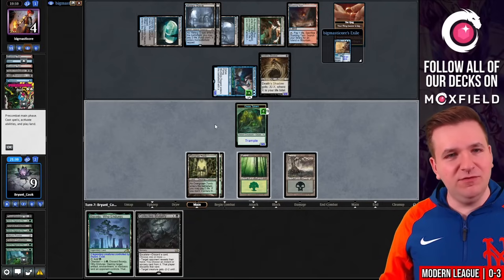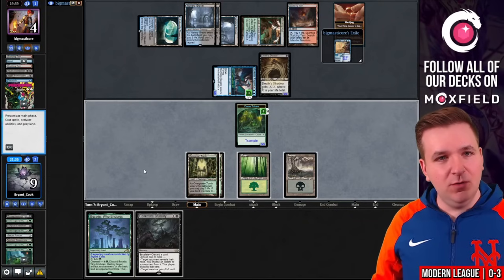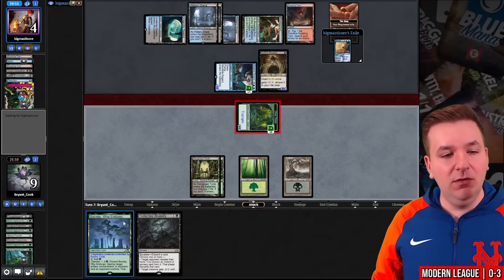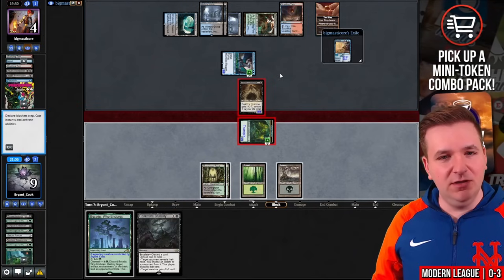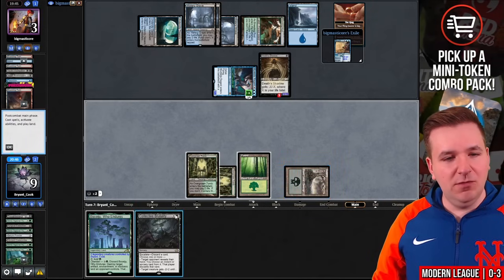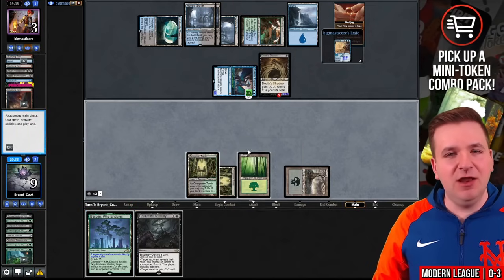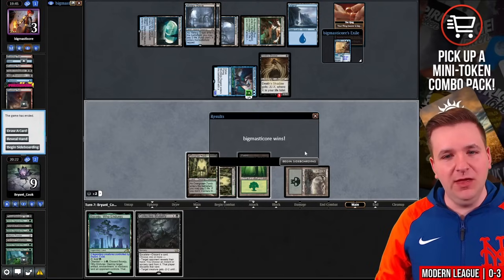We have Collective Brutality here. I can blow up the Dress Down using Boseiju. My plan is to attack — I think they're going to flash in Dress Down and block, then I Boseiju the Dress Down, and hopefully they fetch, putting themselves in range. They're not going to fall for it though. They go to three. I needed them to take a Shock. My only way of winning — no, that doesn't work either. I would need another card in hand. I need Boseiju to kill Dress Down. They got me — I forgot about just the fetch for one life. I didn't have another way to win if they made this play. We made it close though.